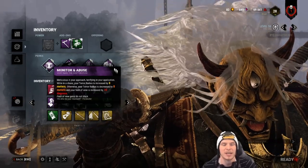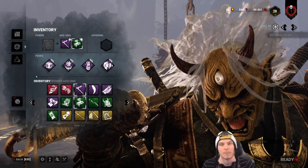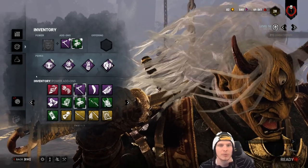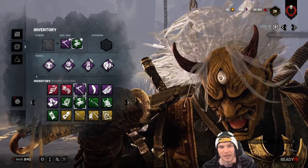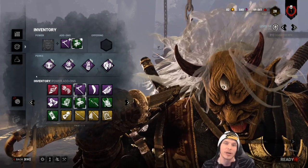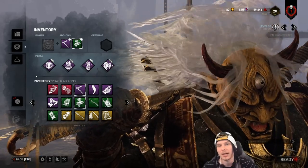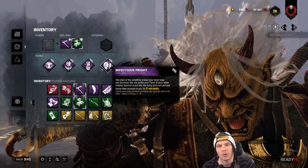Some people recommend trading Monitor and Abuse for Corrupt Intervention. Depending on your comfortability snowballing with Oni — one of the best snowballers in the game — I'd agree with taking out Corrupt for Monitor, though Monitor does help a lot. The extra terror radius range helps you use your ability for more snowball plays. Also note that Knockout got a rework and will not activate off your special ability — you need to M1 somebody down with your katana out. So a lot of people aren't running Knockout on Oni anymore.